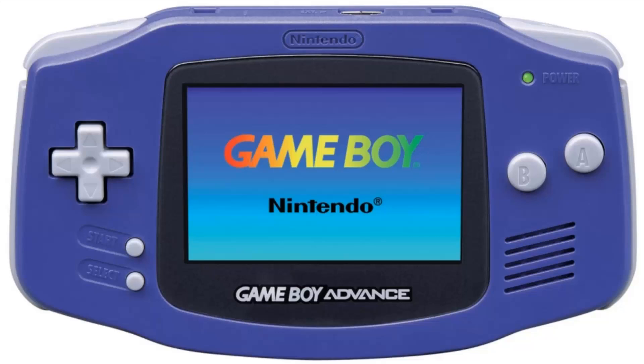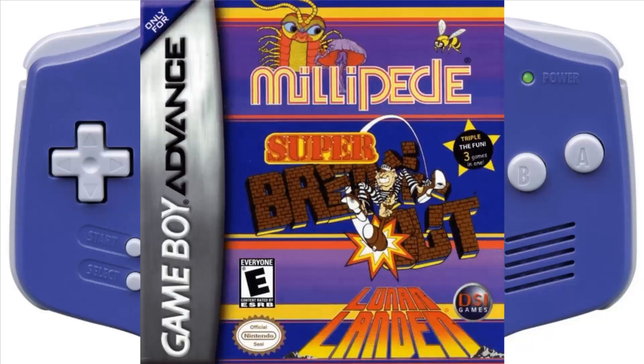This time we are going to be playing another Game Boy Advance game. It is on the 3-in-1 cart that has Super Breakout, Millipede, and Lunar Lander. And we will be doing Millipede, and it was a trackball in the arcade when it came out in 1982 in North America. It came out in Europe in 1983 and it came out in Japan in 1984.